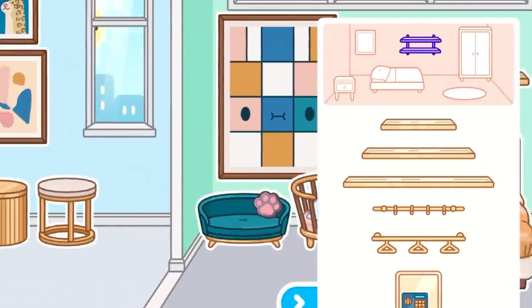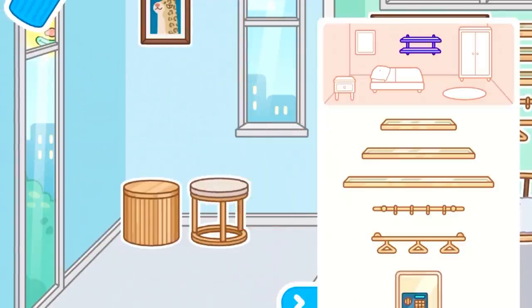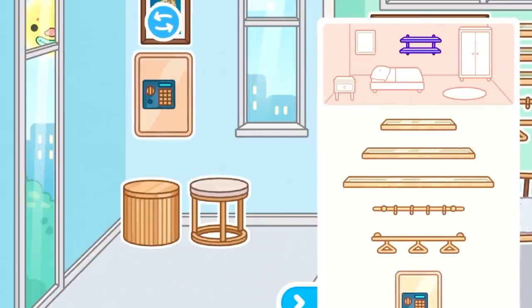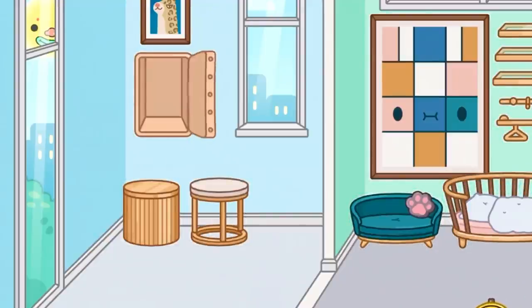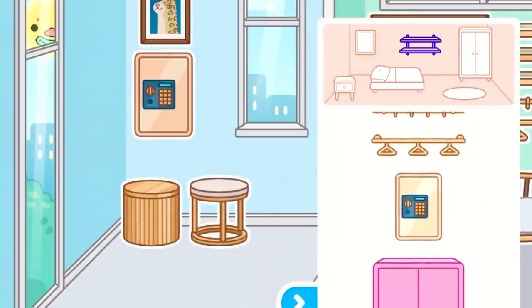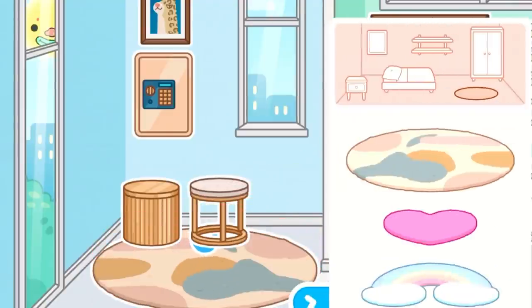And this safe — I thought it was so awesome when I saw it. So it's a little safe here, which you can also rotate. All you do is press it and you can put your money or stuff inside. It looks super-duper fancy and clean-looking. Moving on to rugs — there's only one rug in this update, but it looks really, really pretty, and you can also rotate it around.